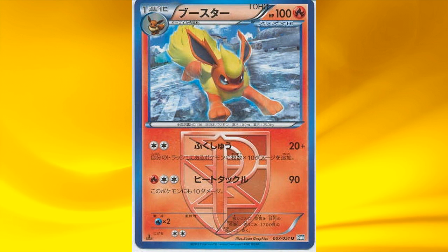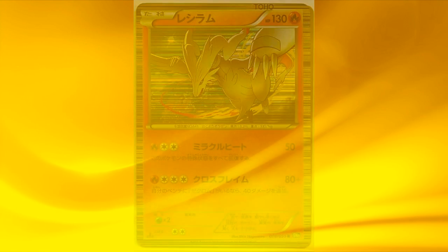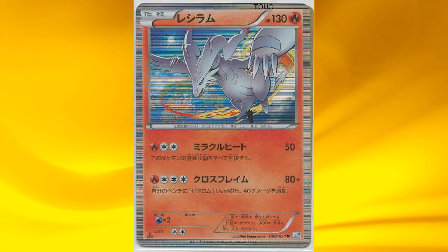Then next is Flareon with its first attack, Vengeance, that deals 20 damage plus 10 more for each Pokémon in the discard pile. Then we have Reshiram — its second attack deals 120 damage, just like Zekrom, but you'll need to have Zekrom on your bench, otherwise you'll only deal 80 damage.